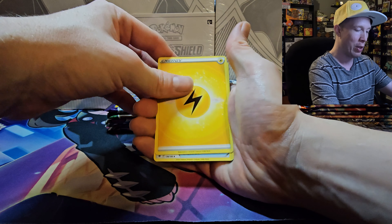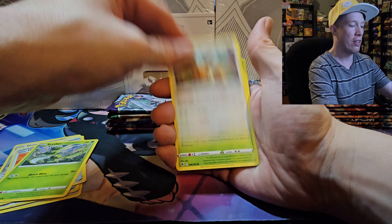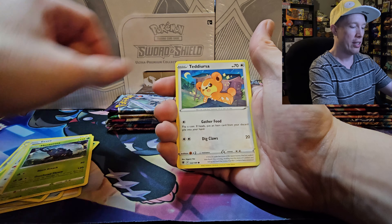First pack hit from Astral Radiance — we got a black code card, let's go! Calling water for the first callout — no, it's lightning. We got Carbink, Heavy Ball, Scyther, Eevee, Heracross, Teddiursa, Mantine, Kamado as your first reverse, and a Garchomp V to start things off — not too shabby at all! We're going to go ahead and sleeve that Garchomp — a decent start for us, just getting warmed up.